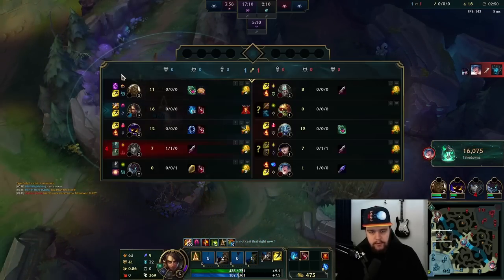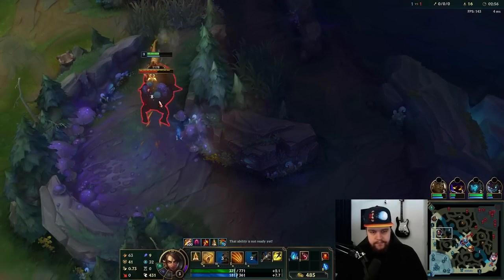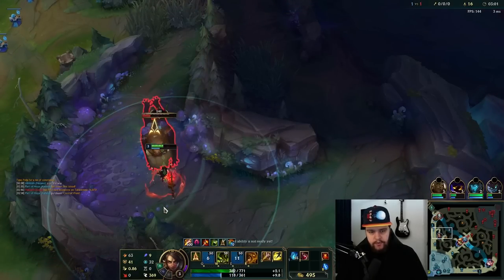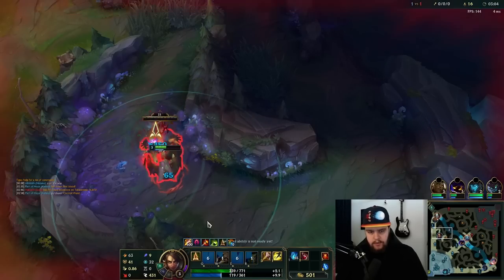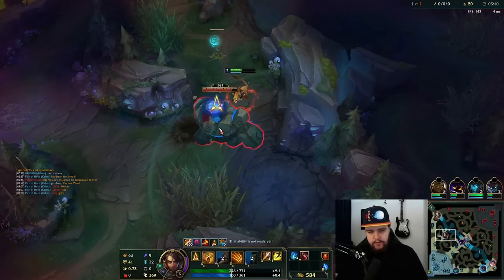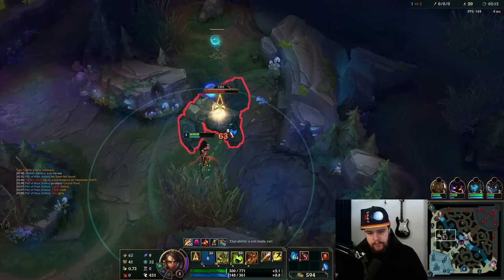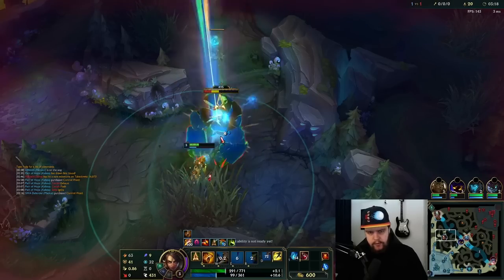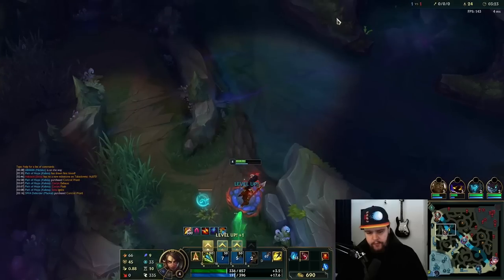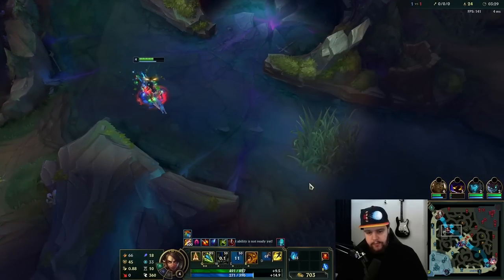I got first blood which is kind of good. Be sure to use your heals. The clear on this champ is going to require a bit of learning — you want to switch between your forms, make sure you use your Q in beast form to execute on lower HP because it does more damage, and use your W's to reset from procs of your passive. Those are all big things.